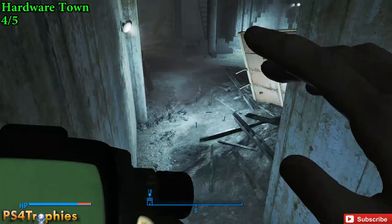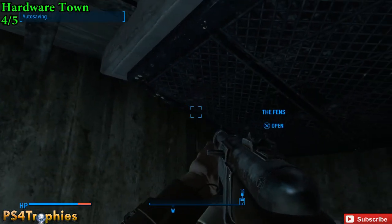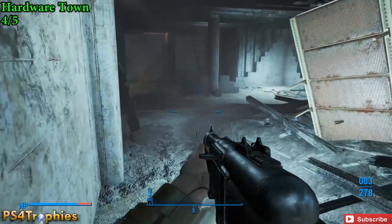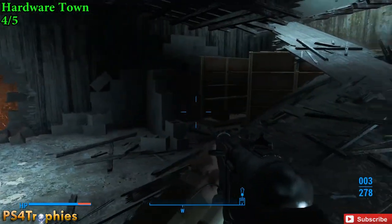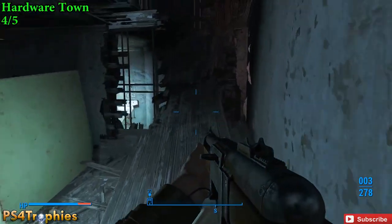There are a couple of ways you can get into Hardware Town. I went through the back way through that gate right above me. If you go through the front door, you're going to have to navigate all the way back, but if you take the back entrance — the secret hidden entrance — you can go right up.